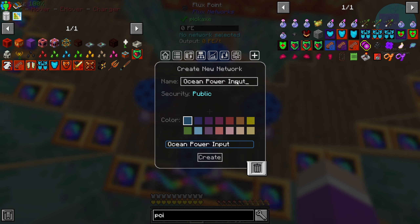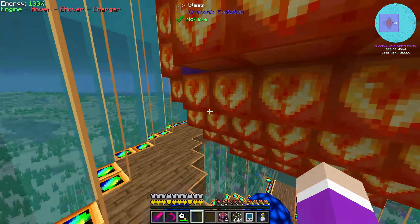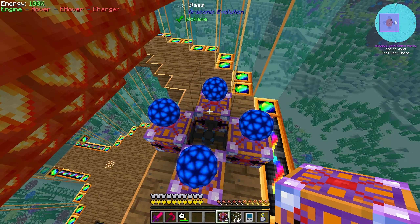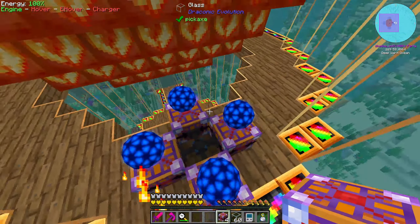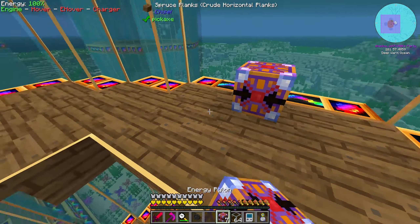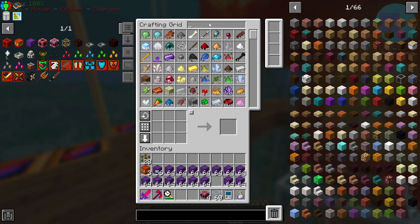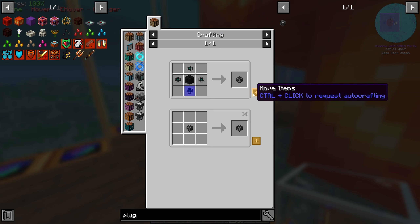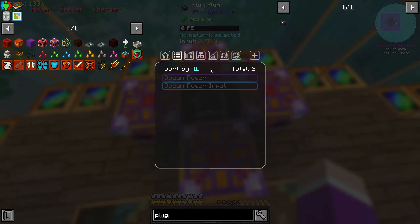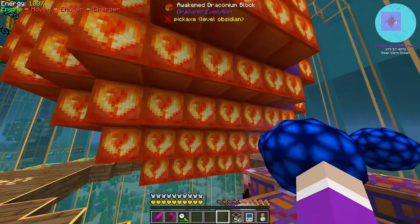We're going to make it public — ocean power input, just make it blue. This is where our power that we're going to be taking from our mycelial reactors and gas burning generators — we're all going to send it into here. Then we're going to set up another set of these guys somewhere else. Let me move it over here — put these here, put the glass on top, put the point there. So that will be input. And then over here I need a plug. Put the plug in here and this will be our ocean power plug. Put these on top and now just set them all to export so they'll take out of the energy core.